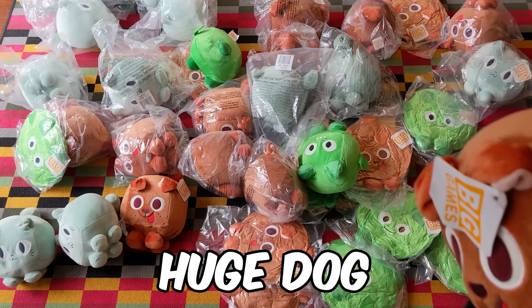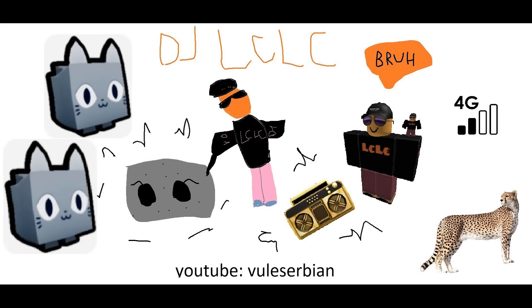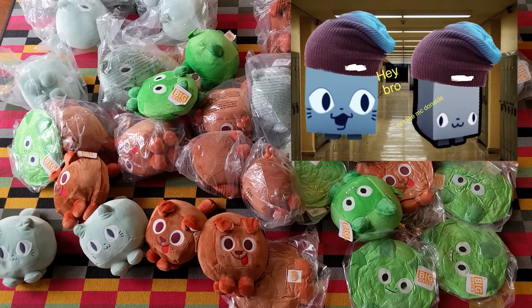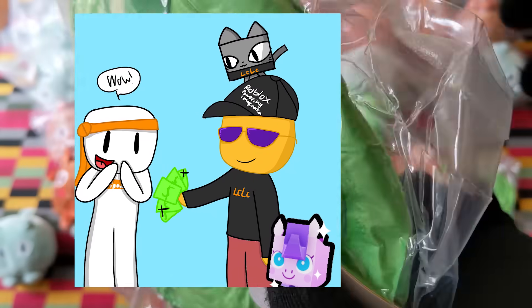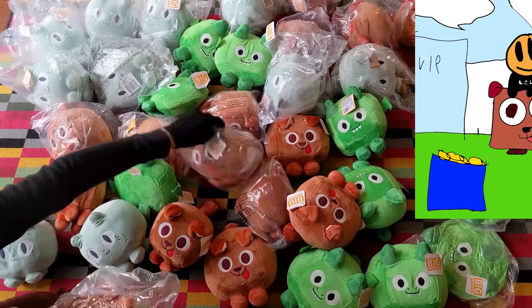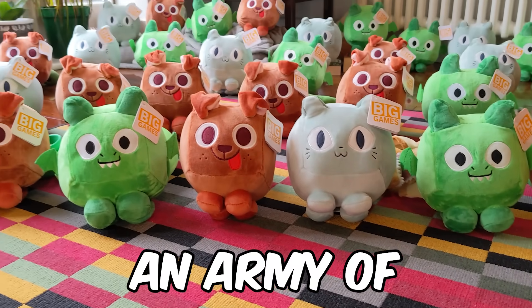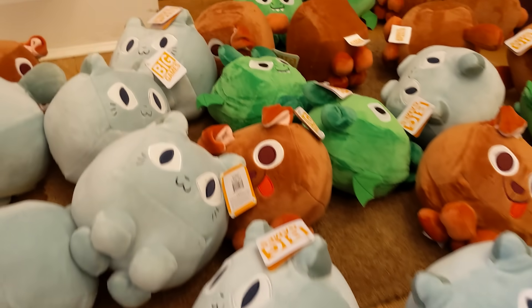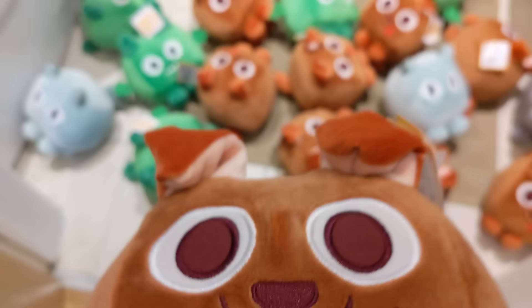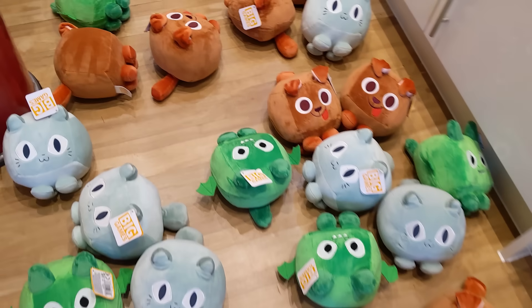Here's one that wasn't flat packed - this is a fully un-flat-packed huge dog. In comparison to the flat-pack huge dog, you can see one is much fatter than the other. I've got a lot of work to do here. Behold an army of huge cat, huge dog, and huge dragon plushies! These plushies are taking over my house - they're everywhere on the floor, even in my bathroom. There's my washing machine, there's even one on the toilet. And they're taking over my kitchen - even my cooker is not safe from huge cat plushies!